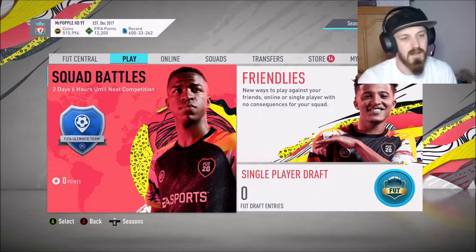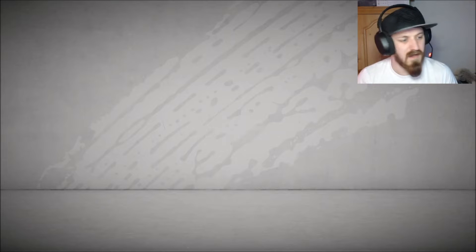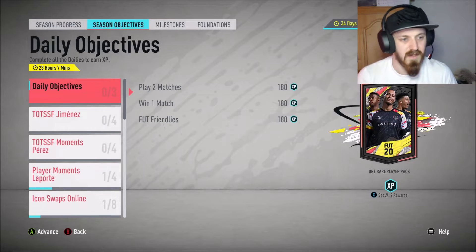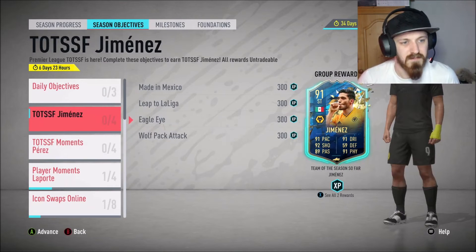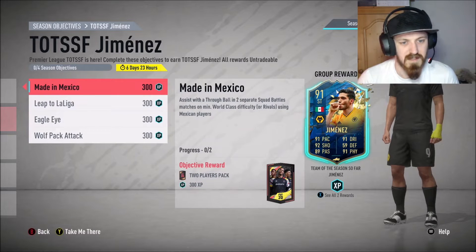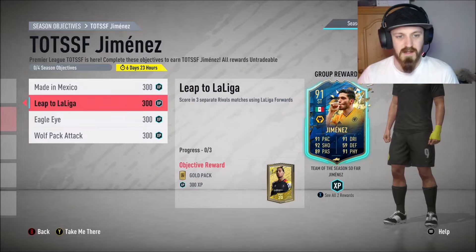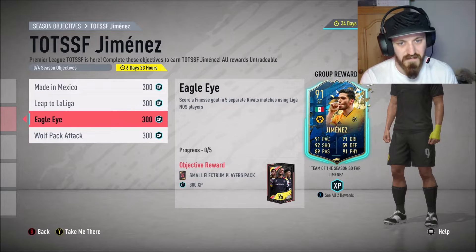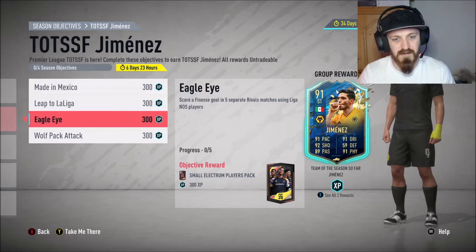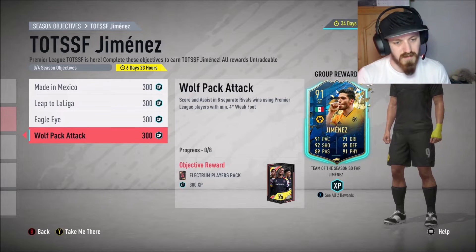Let's take a look at the season objectives. So for Jimenez, you need: 'Made in Mexico' - assist with 3-1 in 2 separate Squad Battle matches on minimum World Class difficulty, all rivals using Mexican players. Scoring in 3 separate rivals matches using La Liga forwards. Score a finesse. Win 5 separate rivals matches using Liga NOS players. And score and assist in 8 separate rivals wins using Premier League players with a minimum 4-star weak foot.